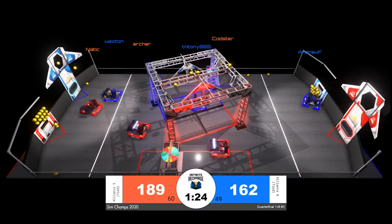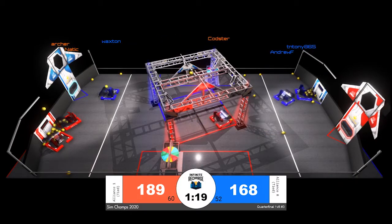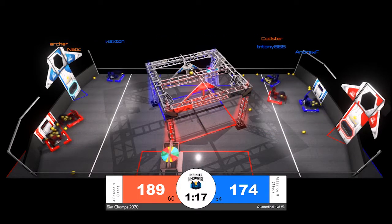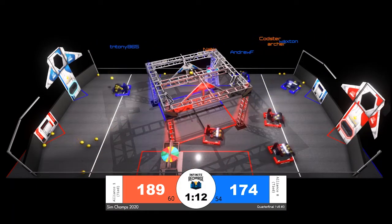A minute and a half to go in the match, and the red alliance continues to build their lead. A slick move by Nattock — they're going back to the red alliance loading zone but get in the way of Waxton, who's firing and scoring for the blue alliance in the process.